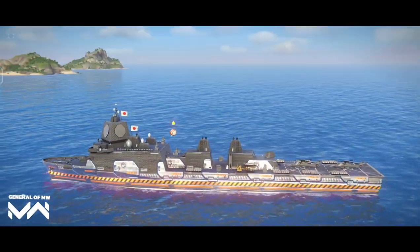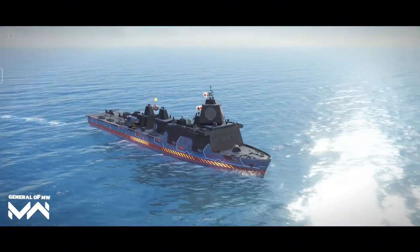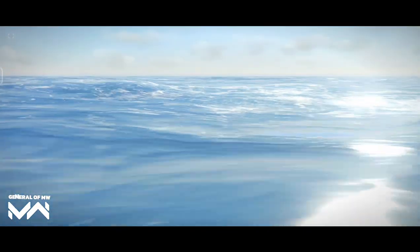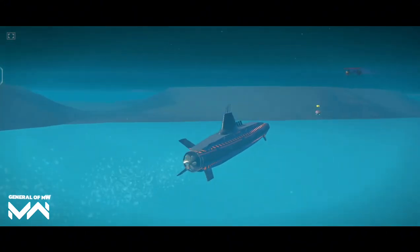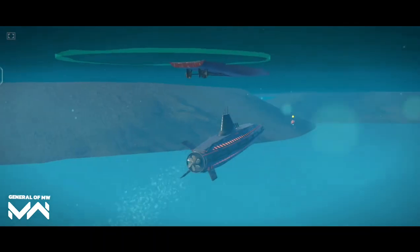Introducing the JS Katori, the assault landing ship revolutionizing modern warships. Equipped to launch unmanned underwater and surface vehicles, each with advanced weaponry, it can deploy UUVs for underwater missions and USVs for surface attacks. Both enhance operational range and efficiency. The JS Katori's cutting-edge technology and versatility make it a key asset in modern naval fleets.